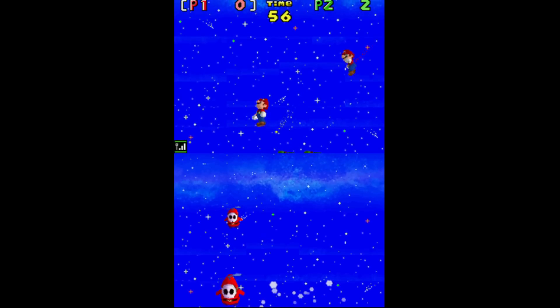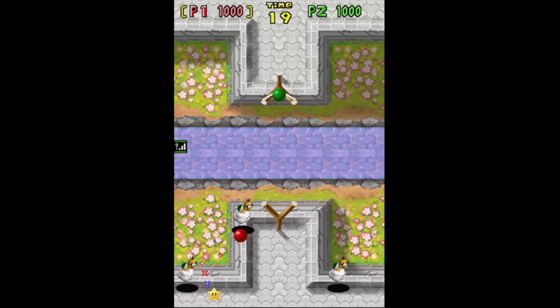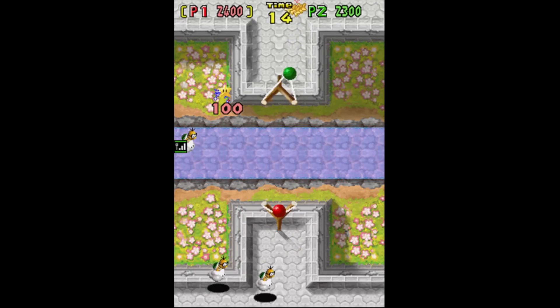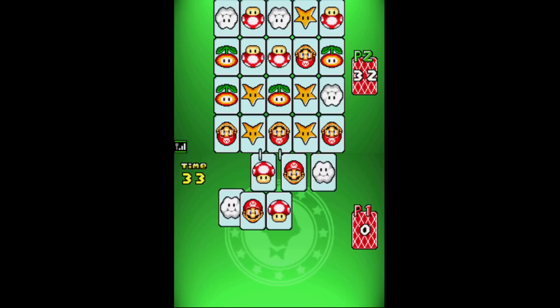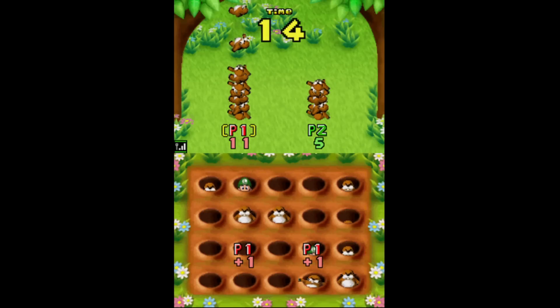Jumping Brothers is basically the single-player game Bounce and Trounce but with double the brothers and double the chaos. Lakitu Launch has the same name as the single-player game but is in a different setting and is now competitive. Bob-omb Trampoline is volleyball but sometimes a bunch of bombs come in at once, and there are also competitive versions of existing single-player games like Versus Paragon. Every single mini-game is playable competitively.